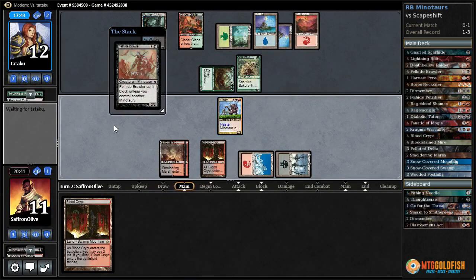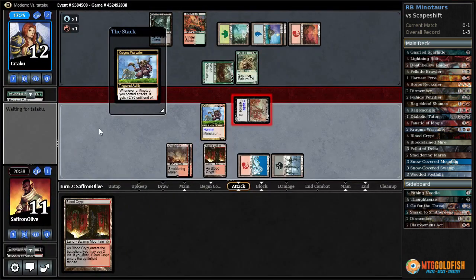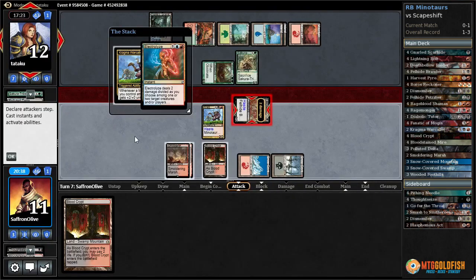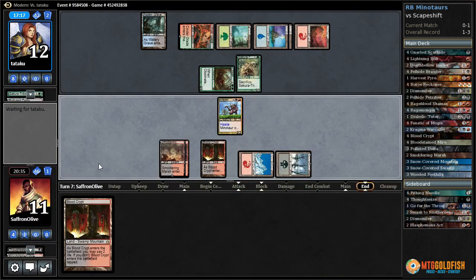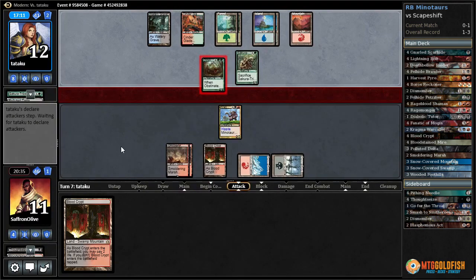Brawler isn't great but it is a Minotaur. It does die to Electrolyze, which is bad. If we attack with this they can block and don't really need the land, then just Electrolyze to kill our Warcaller — we really need our Warcaller to stay alive. So we don't get in any damage. If they ever draw another Bring to Light or Scapeshift we die on the spot, and we could just die to this Bail Off.